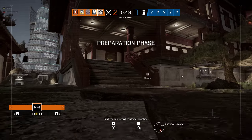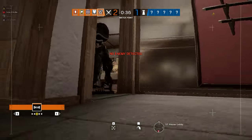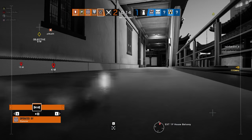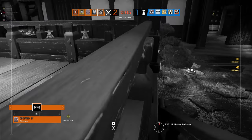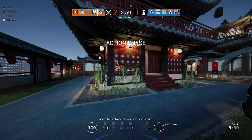Find the biohazard container location. Valk mutes. They got a pulse. Should we take top down, break the hatch? Always. They opened the hatch — yes sir, we have to take it up. Peeking here.